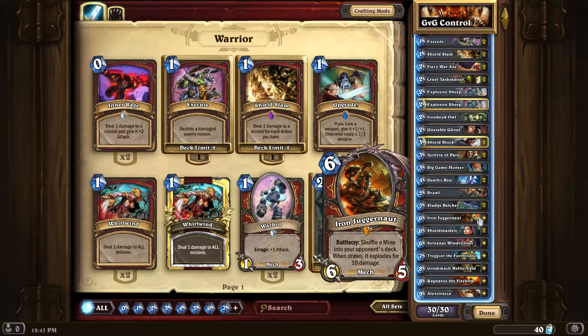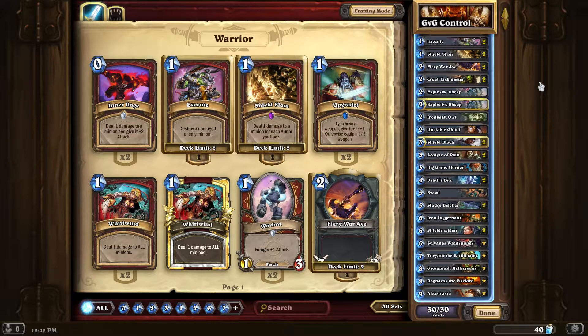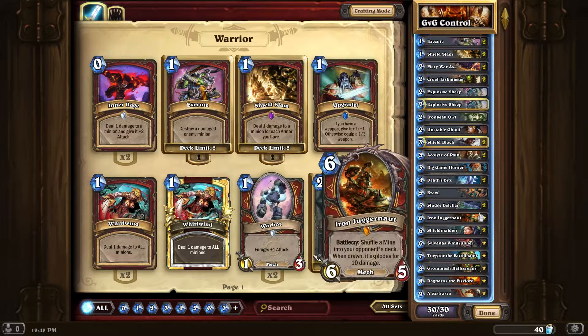There are certainly people that disagree with me — right now it's kind of a 50-50 split on Iron Juggernaut. But more often than not, Warrior goes to the late game, to the very end. You and your opponent have like 7 cards left, or you both just run out of cards. As a Warrior, you can sometimes run out of threats — they've had reactions to everything you've put out. You know, they're at 9 life, you've got nothing but a Fiery War Axe as your last card, and there's just no other way to kill them. Then bam — they draw the mine and 10 damage and they're dead.